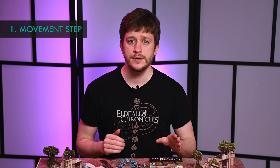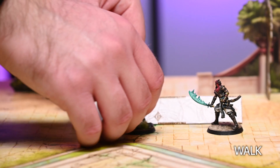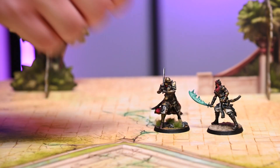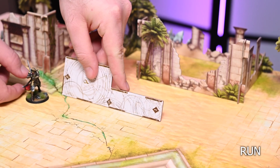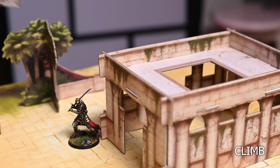First is the movement step. In this step the active model will declare its movement, such as walk, idle, or run.